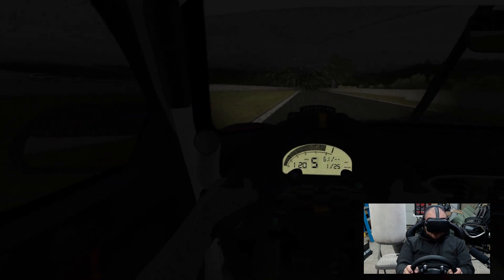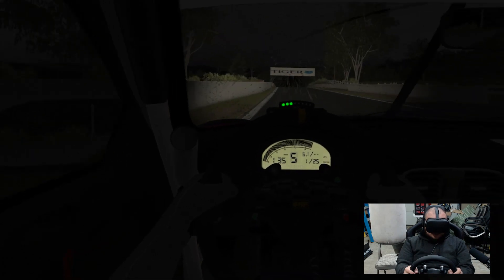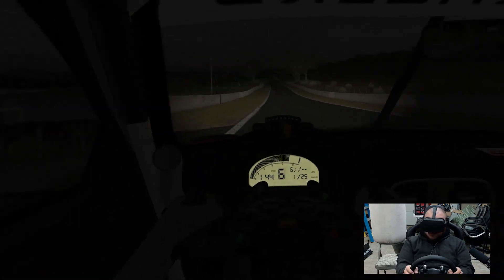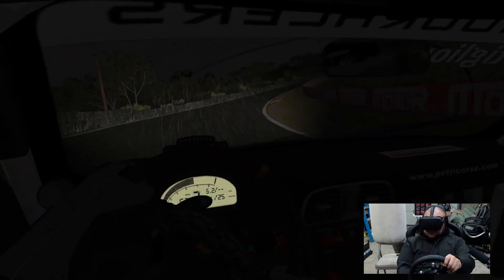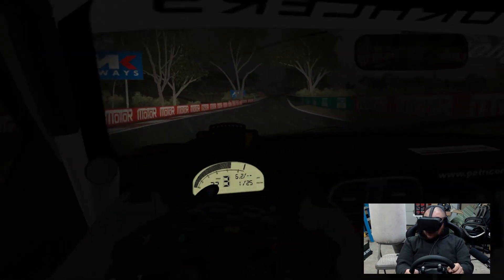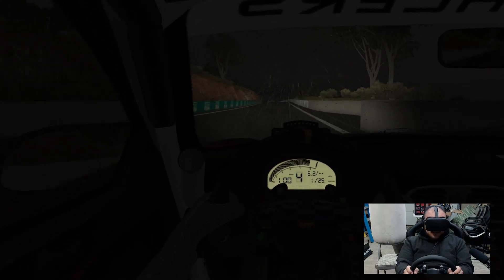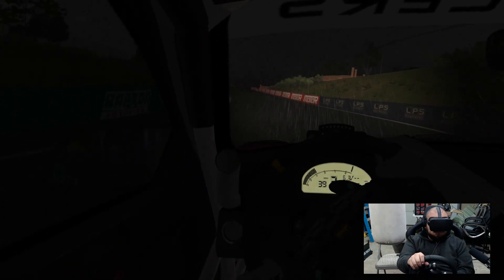Let's get back to this car. You really have to be careful with it. You can see it's like squirrely under braking. Make sure to blip for those downshifts — you don't want to unsettle the rear end, and I don't think there's an auto blip on this car. I know rFactor 2 isn't the best looking visually, I'm fully aware of that. But oh my gosh, this immersion factor is insane.